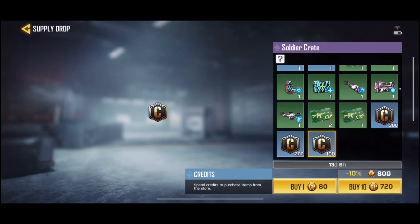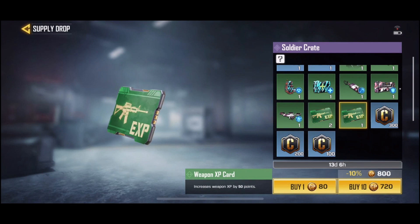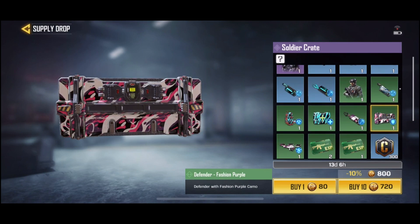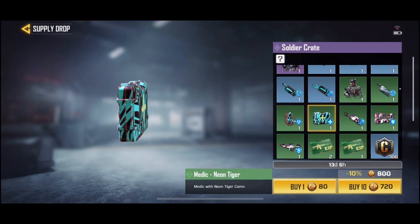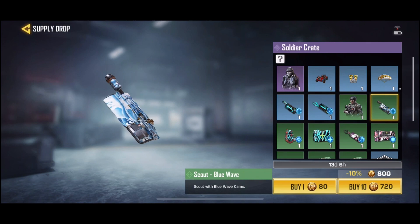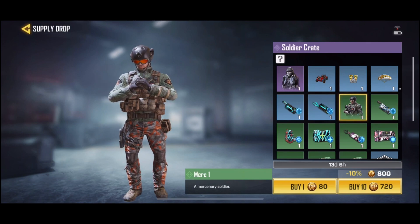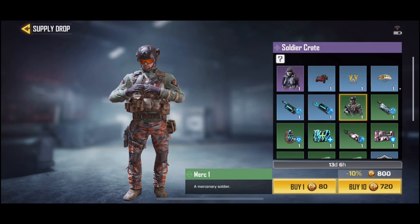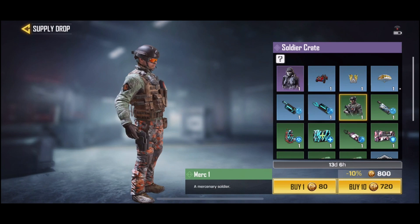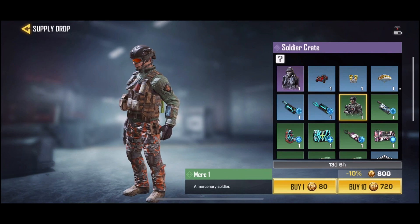I will go over the soldier crate real quick, then we'll jump into opening them. We're gonna do a 10-pack of each type. Hopefully things go good. I guess if you get a duplicate of something you already own, it gets converted into credits based on opening — I think they're called battle crates, like the ones you get from the daily login gift that resets every week.